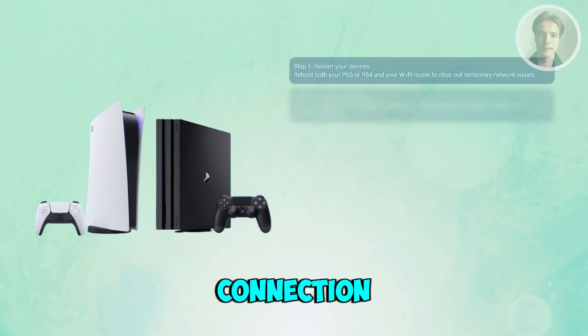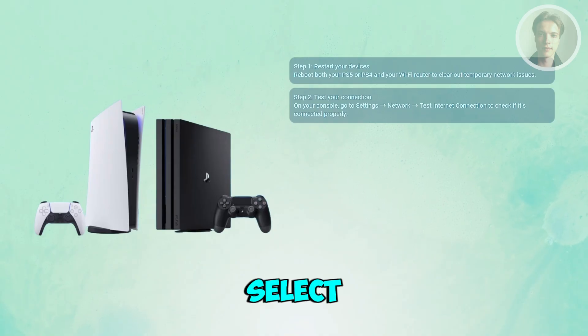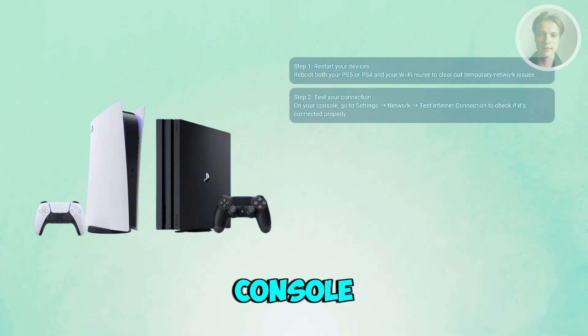Next, you want to check your internet connection. Go to your settings, then go to network, and select the option that says 'Test Internet Connection' on your PS5 or PS4. Then confirm your console is connected and has an IP address.